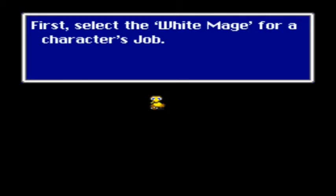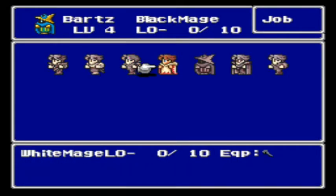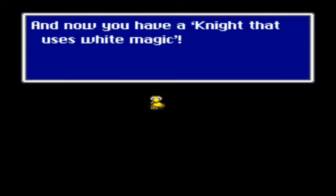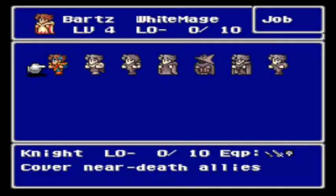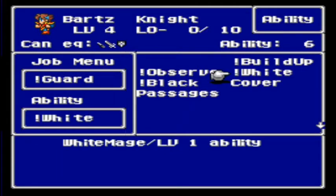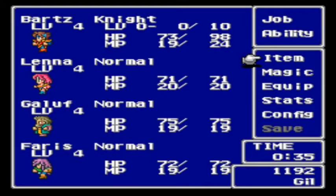What really brings it to a new level is the fact that you can equip different abilities. So a knight can now learn white magic, and we'll see this a bit later. Each job has a different level, and the level increases the more ability points you get. After every battle you're going to get a certain number of ability points that will go towards your job level, learning new commands and new abilities.